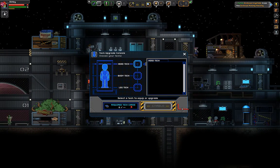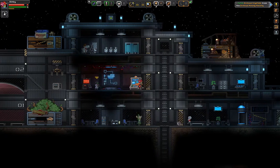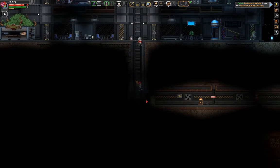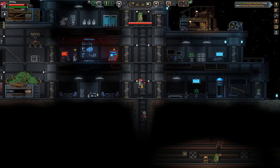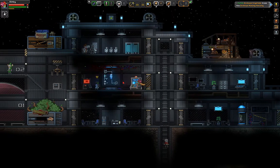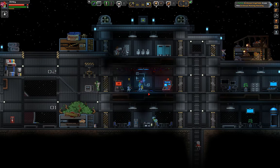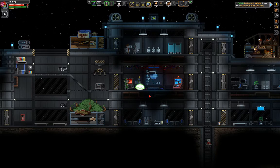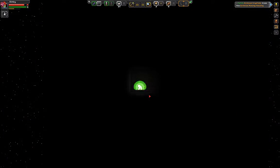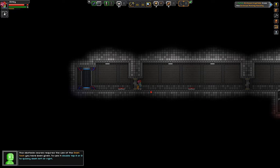But first, let's see. Do I have to unlock these techs? Oh man. Alright, so — we can either go to the facility, or we can run this guy's obstacle course. Did he give us a tech? No. Let's run the course, right? I'm probably gonna completely get owned here. That's fine. This obstacle course requires the use of the dash tech you have been given — to use a double tap A or D to quickly dash left or right. Oh, sweet. Oh, nice.